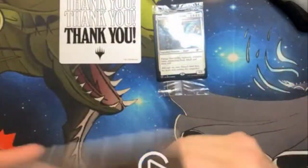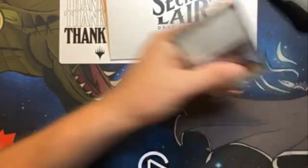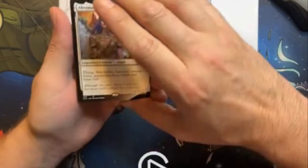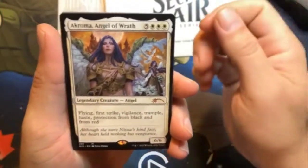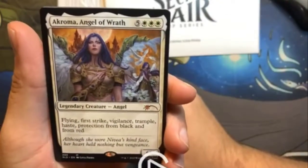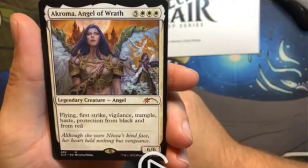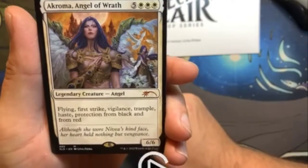Four card art by Livia. First one up, we have Chroma Angel of Rat — beautiful card. I really like this card. Very nice: flying, first strike, vigilance, trample, and protection from black and from red. Beautiful.